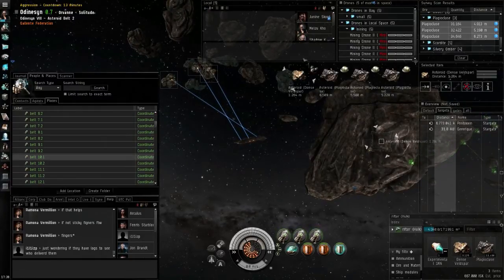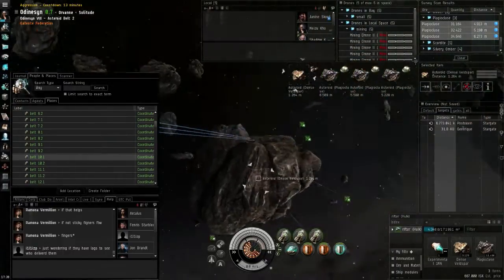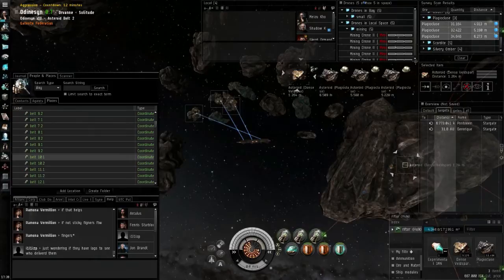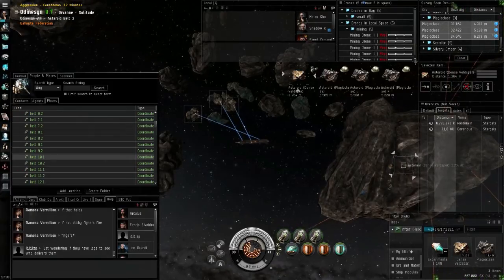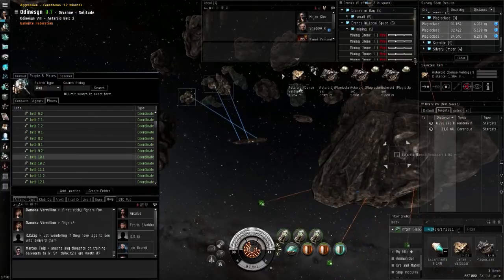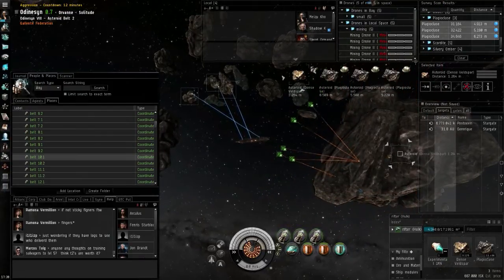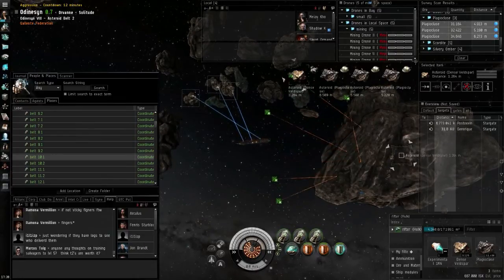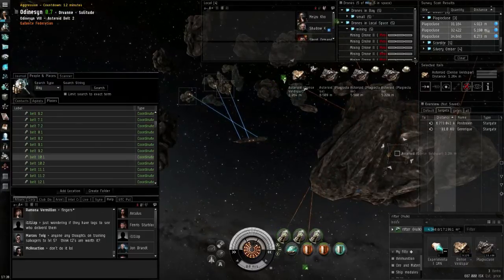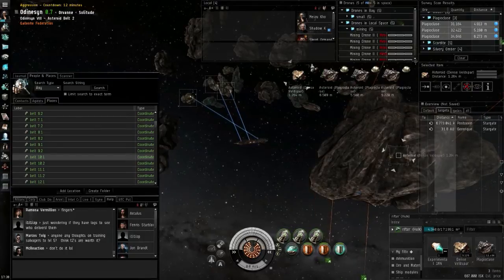Then we have the Skiff and the Procurer, which are two mining vessels that can only field one strip miner. These were pretty useless before the patch, but right now on the test server they will get: the Procurer 75.6% mining yield — the same as the Retriever — and the Skiff also 79.4%, the same as the Mackinaw. So all these vessels will now yield around 75–90% of what a Hulk can yield.